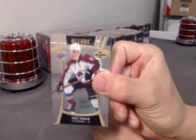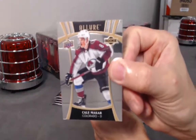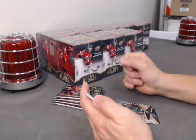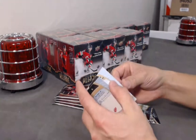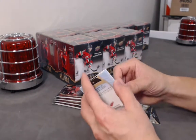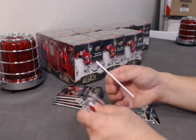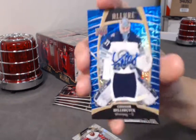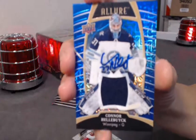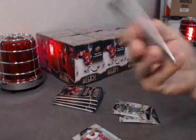We have the variation rookie — nice. We have an auto, this is a Blue Line auto jersey out of 25 — nice. We have Connor Hellebuyck base jersey auto.